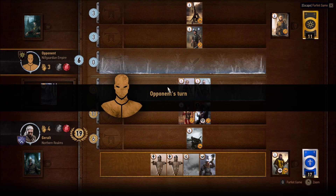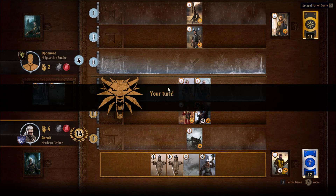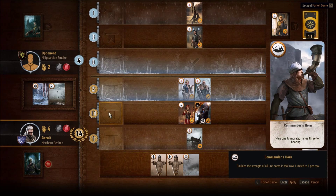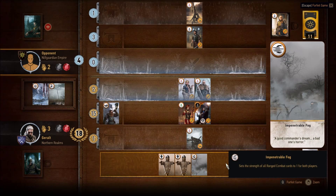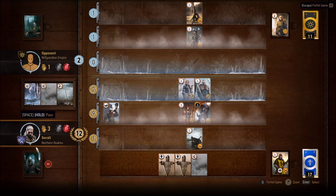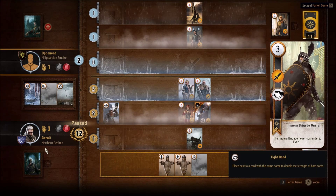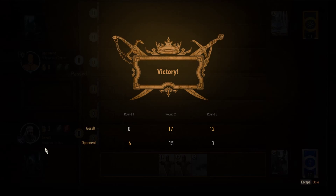Now here I'm going to demonstrate a little bit more about the cards with the flaming orange around the strength rating. I have a war horn in my hand which I'm about to use, and I'll place it in my ranged row. You'll notice that only the non-flamey strength person had their strength doubled. No magic affects the person with the orange flames around the strength rating — not even the environmental effects. The Impenetrable Fog doesn't do anything, neither does the war horn, neither would magical abilities of other cards to destroy it. Nothing affects them.